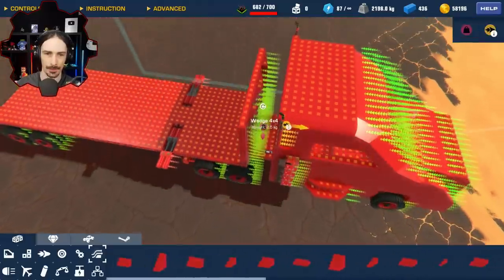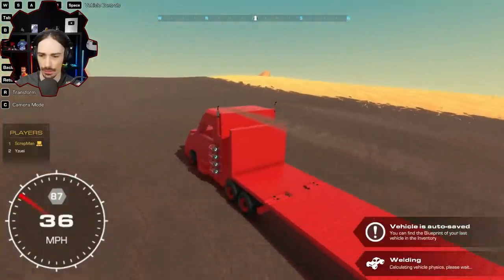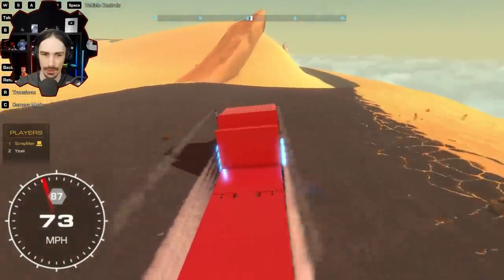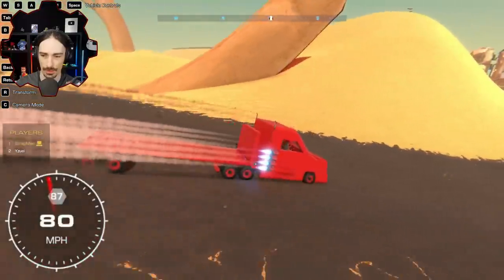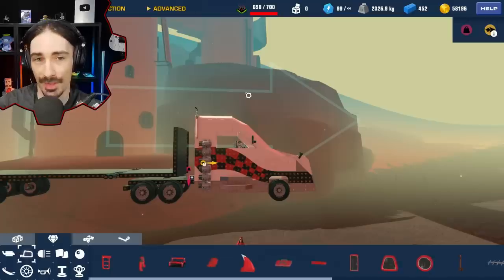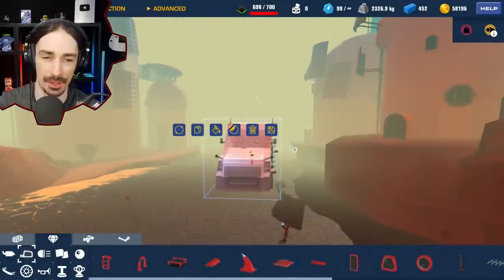After adding aerodynamic panels I was capping out around 50 mph, but now with rocket thrust I'm hitting 70 - first time breaking 70 for sure. We're building a rocket truck now, going highway speeds. I'm at 698 out of 700 complexity. I think I've got a pretty good paint job. Let's save this thing and see if it matches with whatever Yuzi built for his biplane.